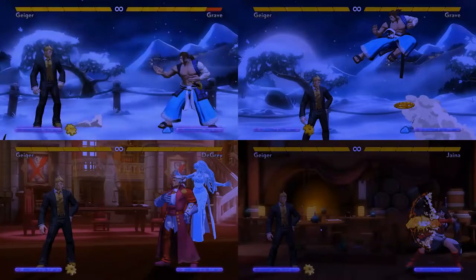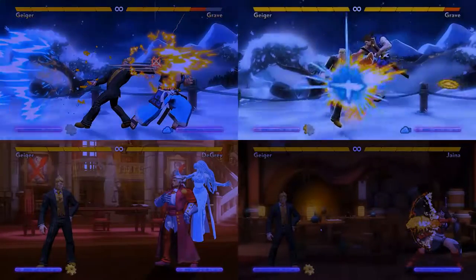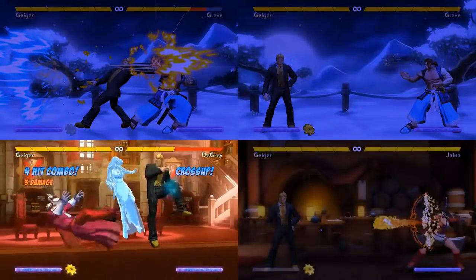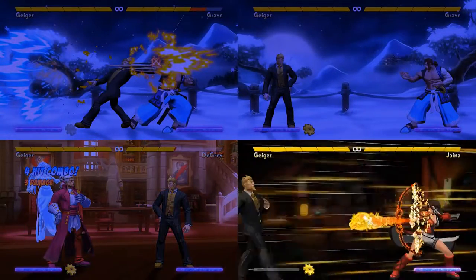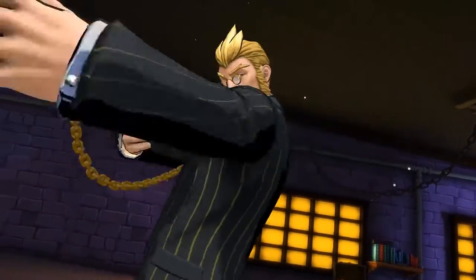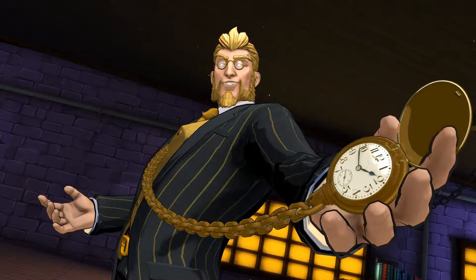Geiger can play a standard keep-away game with projectiles, backhand pokes, and anti-air, but he can also do lockdown sequences and go on the offense if needed. His versatile time stop super gives him a ton of options on offense and defense as well. And as any watchmaker will tell you, it's time to play Geiger.